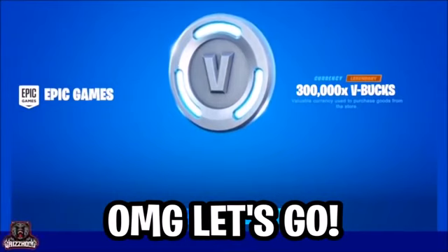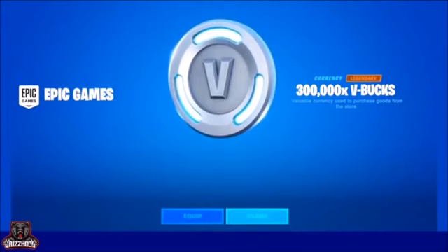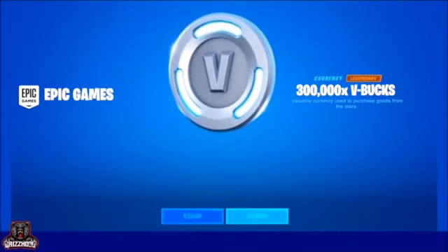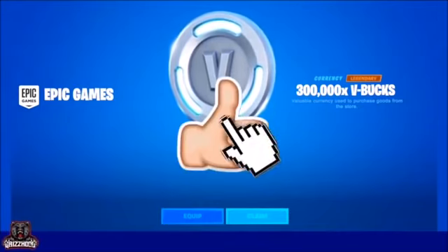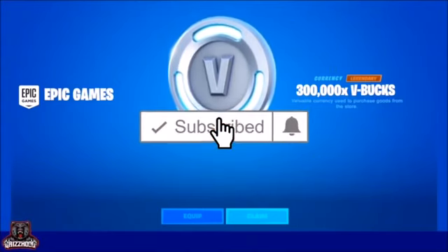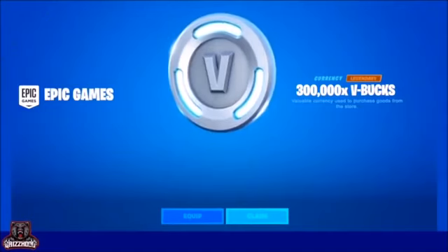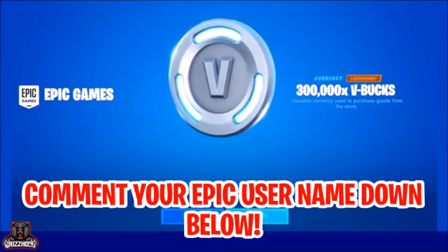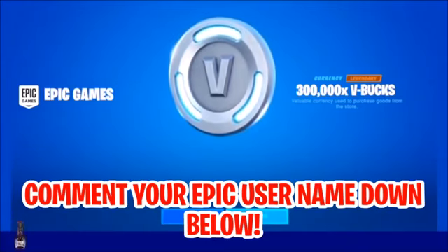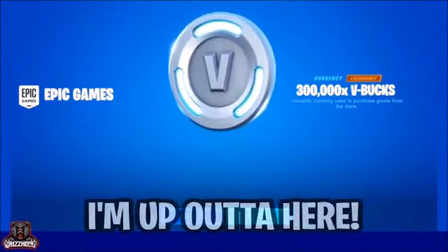Let's go — we literally just unlocked our first free V-Bucks in Season 2, Chapter 3. Make sure you guys go ahead and drop a like, subscribe, and turn on your post notifications. If you guys want any gifts from me from the item shop or want to be gifted the Season 3 Battle Pass, make sure you're using supporter creator code GRIZ underscore hood in the Fortnite item shop. Don't forget to comment your epic username down below so I can add you as a friend and gift you. Until the next video, you know the vibes.